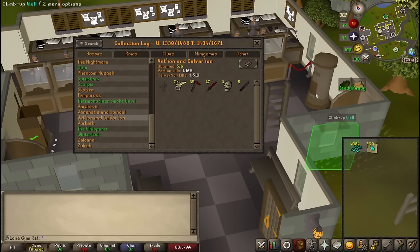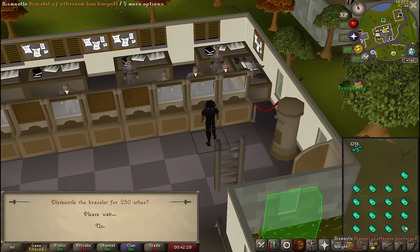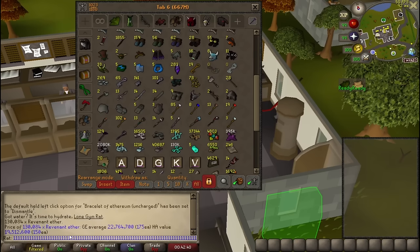My Aether situation is looking pretty bad, so the first thing to do is make more Aether and dismantle more bracelets. Alright, that should be all the bracelets done — 120k Aether. Hopefully that lasts me enough to finish the bosses, but honestly I don't have much faith. Let's start blowing this Aether away — that's 22 mil worth of Aether.